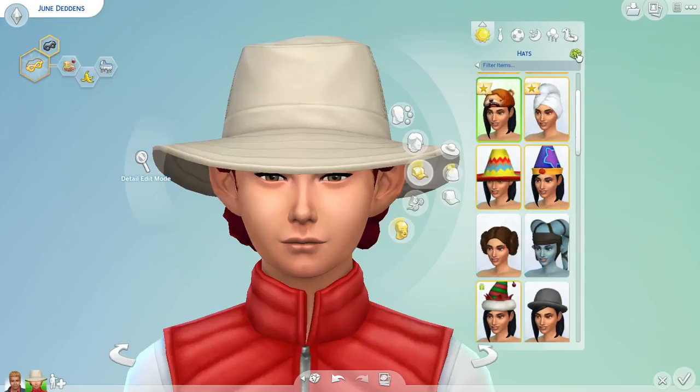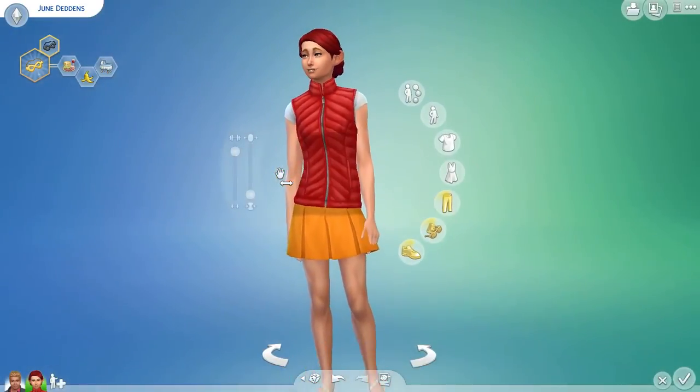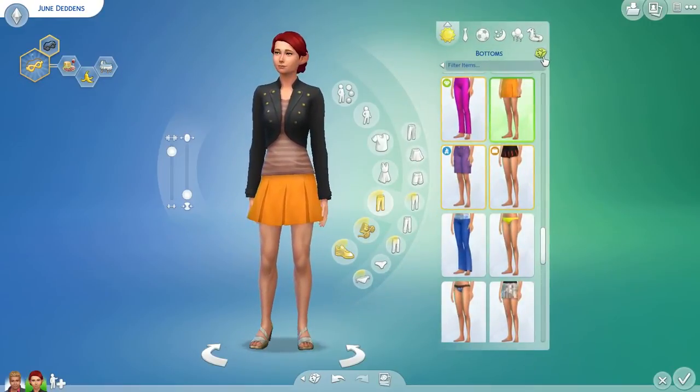We could put her in a hat — 1, 2, 3. That's the same as her husband, so I'm going to change it. Actually, you know what? I don't like the hat — let's take the hat off. So let's go in and do her clothing, with the filter on since she's not insane. 1, 2, 3.